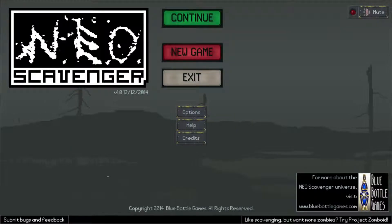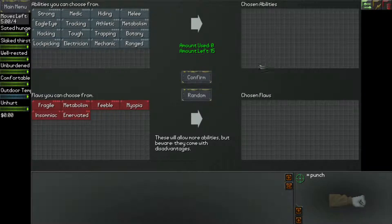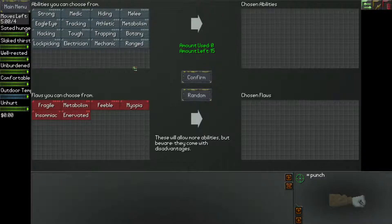Hello, ladies and gentlemen, and welcome back to Neo Scavenger and the adventures of Philip Kindred. He died last time — it was a painful, painful death. I don't think we can continue. We can't resume. Last time, we actually got a lot of equipment, but we got punched to death by a random guy, mainly because I didn't drop the box, and I should have done.